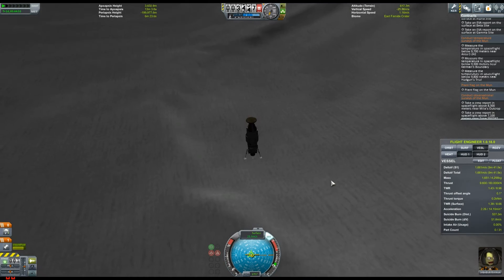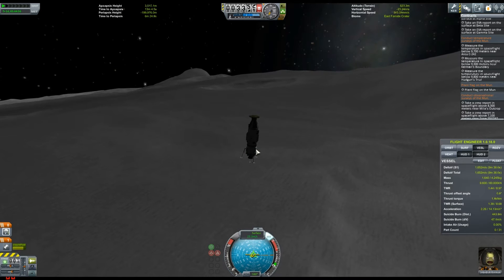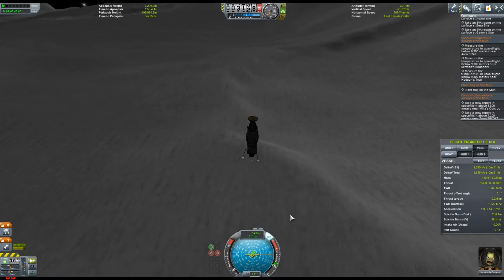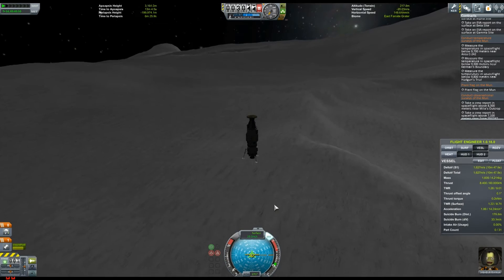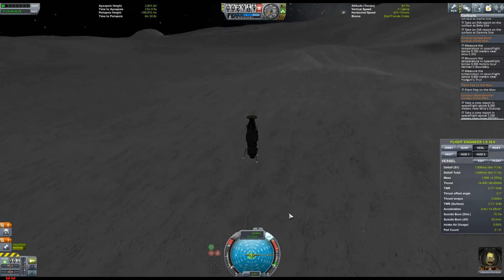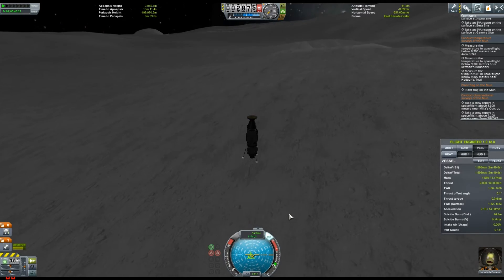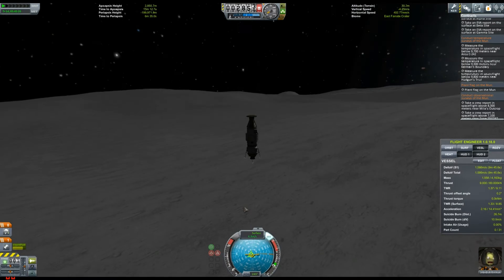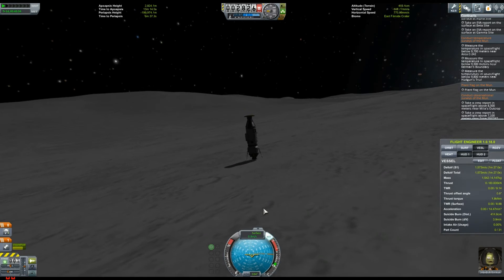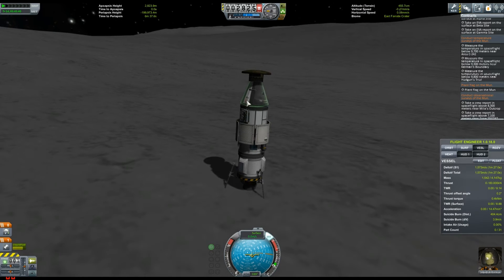I try to land at between 0 and 6 meters per second — I find that's quite a nice speed to approach the surface at. On Minmus you can land a bit faster, but for the moon you don't want to burn too much fuel. Gradually use the thruster controls to land at a nice speed. And so we've done that, we land, and we're like — yeah, let's get loads of science!